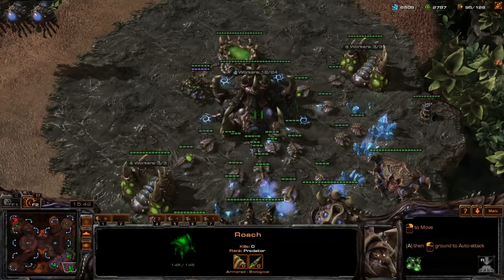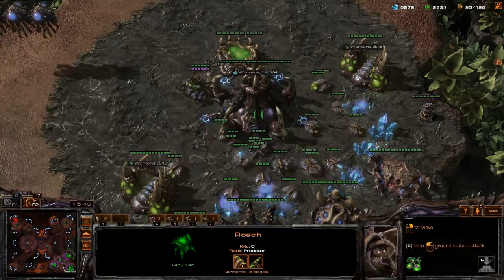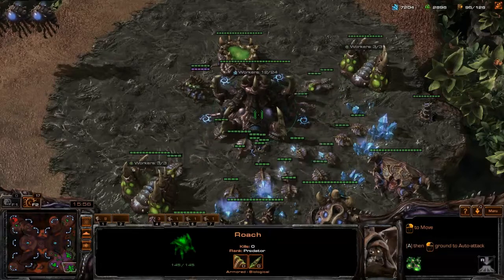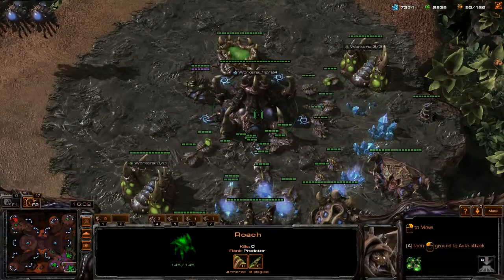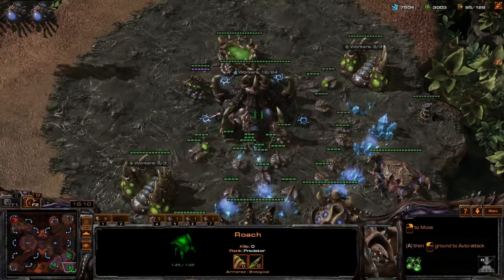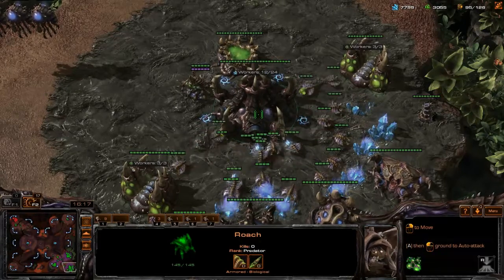Now when you first see somebody talking about a method like this, it's not easy to understand exactly what they're talking about, just because the name of it is so long and it's a bunch of numbers and letters. However, the name does make sense. Where the name comes from is that you have one queen hotkeyed on 5, one queen hotkeyed on 6, one queen hotkeyed on 7, and if you had more queens you'd hotkey them further up in numbers.